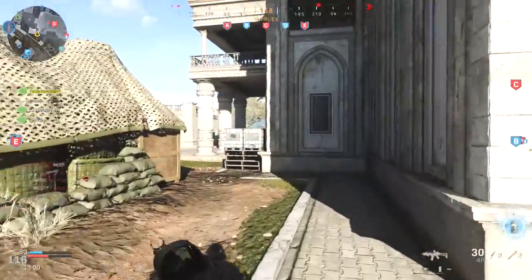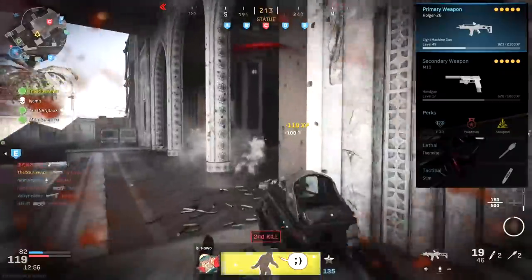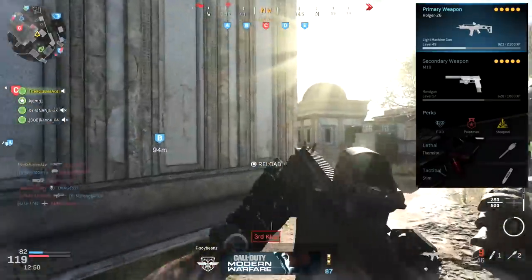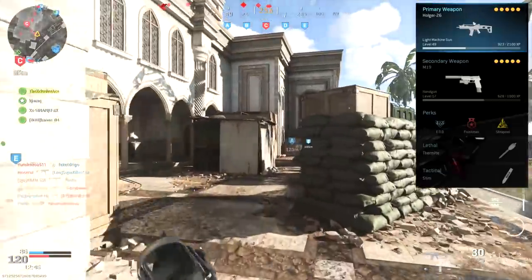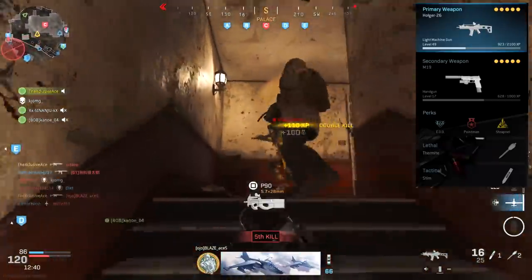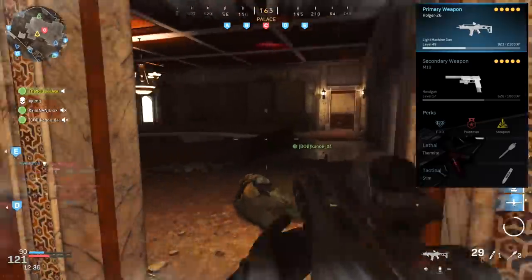Taking that one into an example class setup — I also tend to use this in ground war modes. We've got the M19 as our secondary, EOD for perk 1, and Point Man for perk 2. That combination is because I tend to play more aggressive with this, getting right on the objective, so I need that explosive resistance. Point Man is actually pretty good after the Season 2 buff. Once again, we're using Shrapnel with Thermites to deal with enemy tanks, as well as a stim shot.